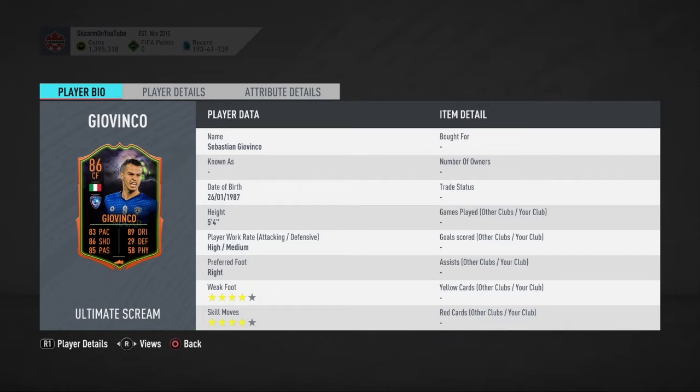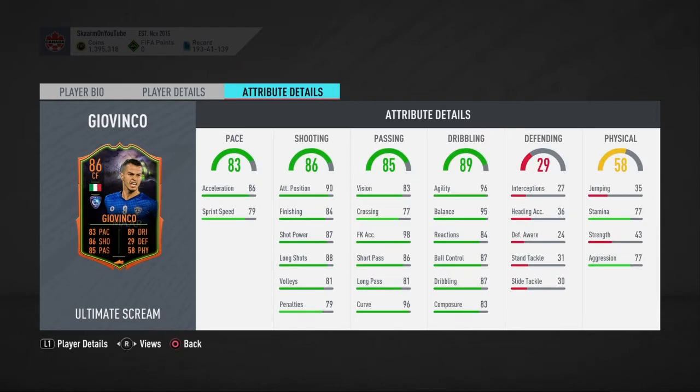He is five foot four, high/medium work rates, four-star four-star, so some good stats there. Height really doesn't matter in this game, so that isn't an issue. His pace definitely is though, and I would definitely recommend you guys use a Hunter chemistry style or a Catalyst chemistry style on him, to improve his passing and pace, or his shooting and pace — really up to you guys.